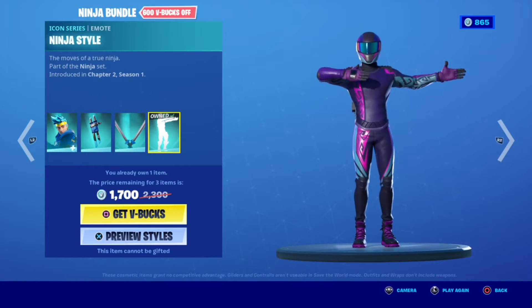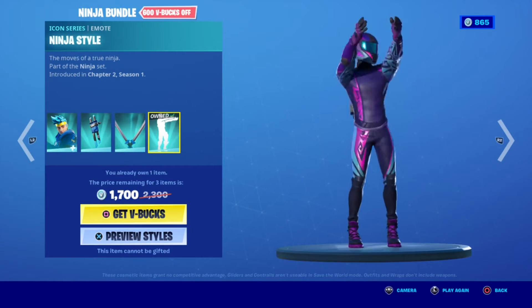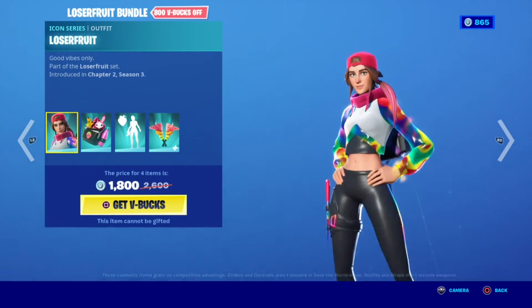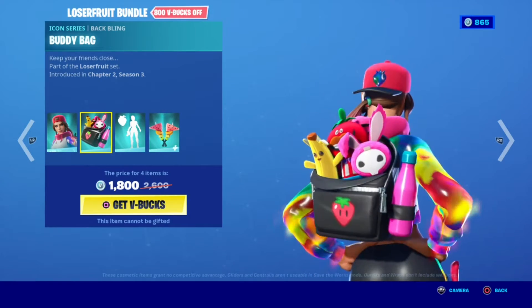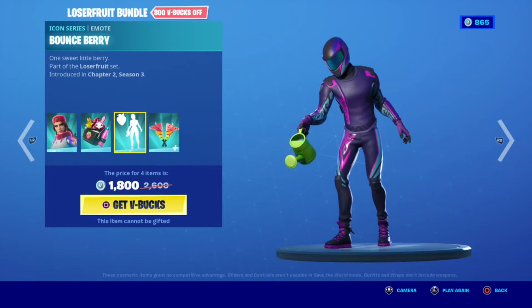Everything is 600 bucks off and everything is also available separately. Then you have the Loser Fruit Runner — I really like this skin because I find it just really really cool. It looks really nice. Loser Fruit comes with the Body Bark back bling, a super cool back bling as well, very bouncy.